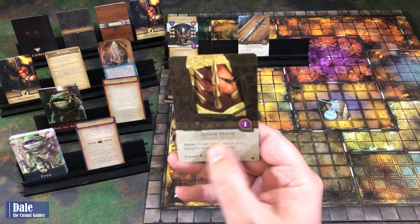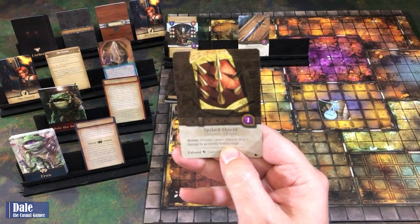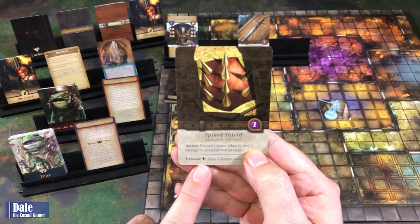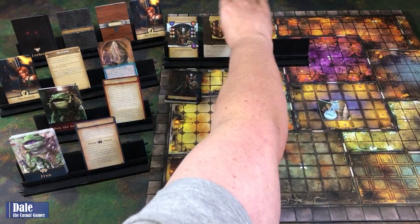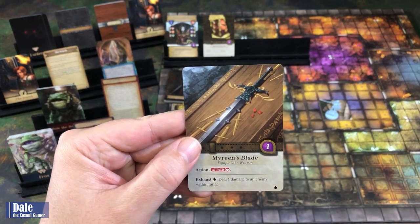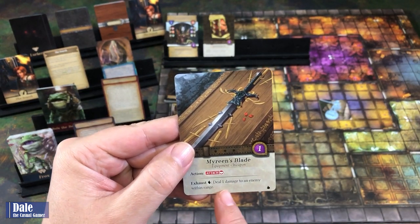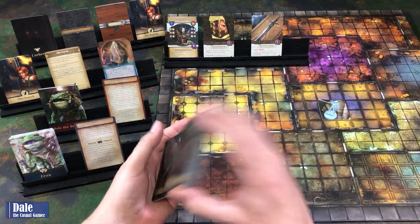She starts with a spiked shield—range one, as an action, discard an armor token to deal two damage to an enemy within range. If we've got that symbol on the rune pool, exhaust to gain an armor token. And her blade—range one, as an action we can attack, exhaust fire to deal one damage to an enemy within range. We will start with four cards.